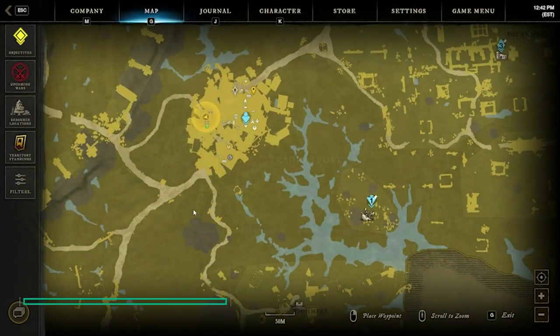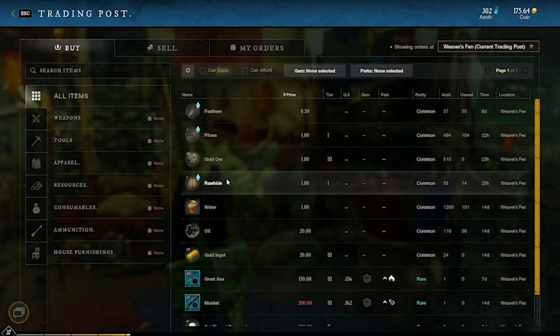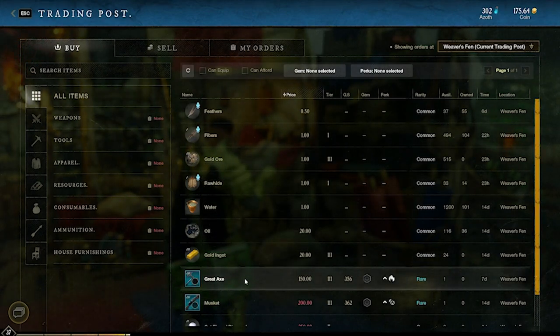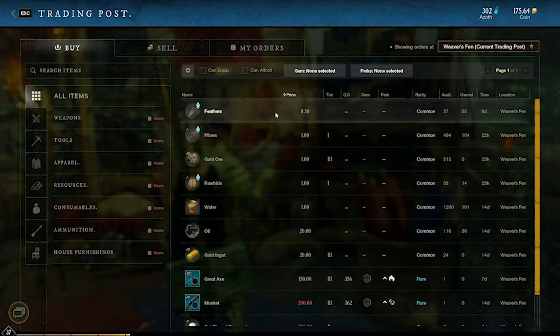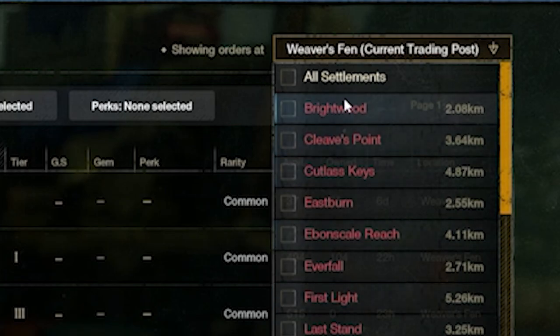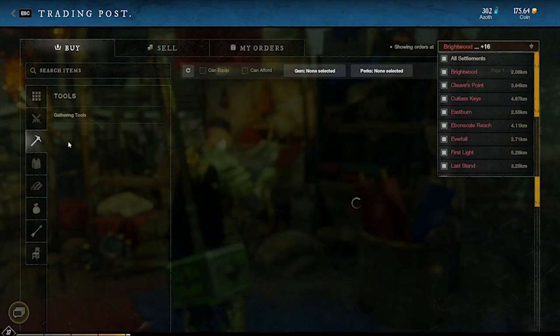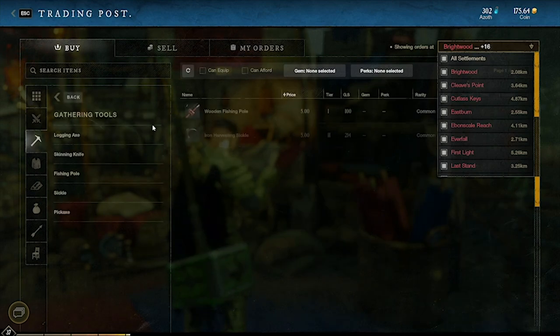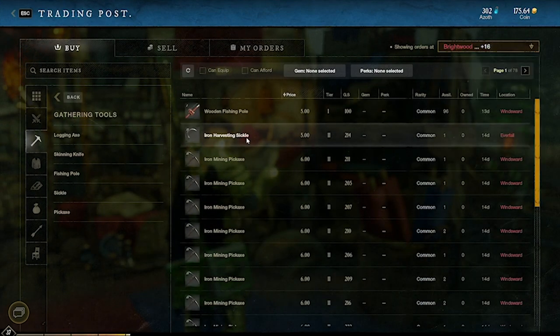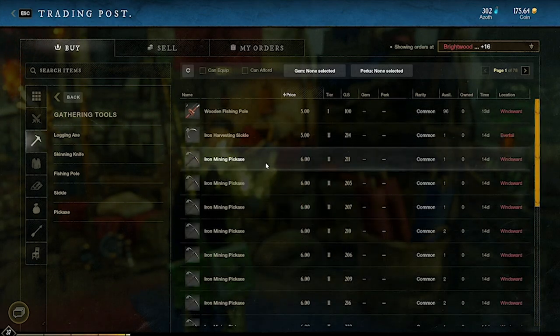Do yourself a favor and check the trading post. This is where people list items for sale and you might be able to find some rare items you've been looking for. Trade posts are settlement-specific, but in the top right you can view other settlements or all settlements. You might find some good early game gathering tools — for example, 5 or 6 gold for some iron tools, which could really speed up the process, located over in Windsward.